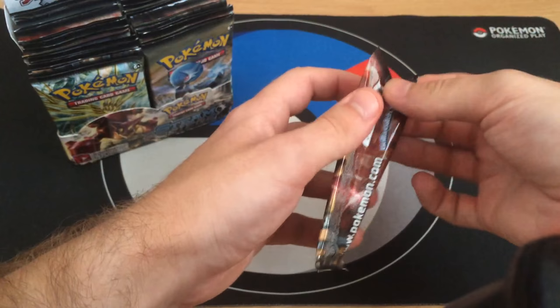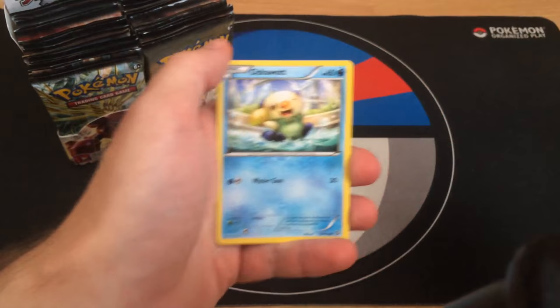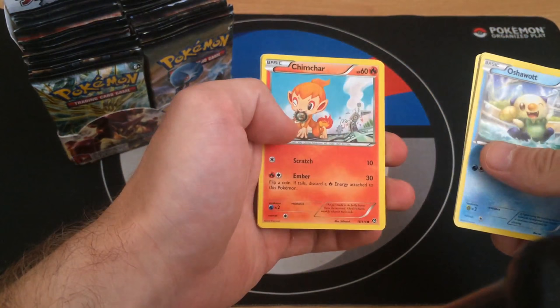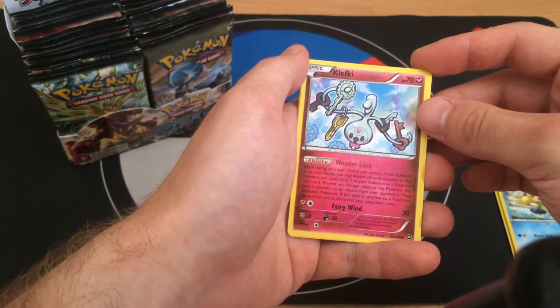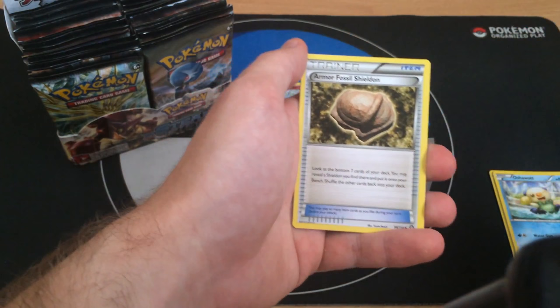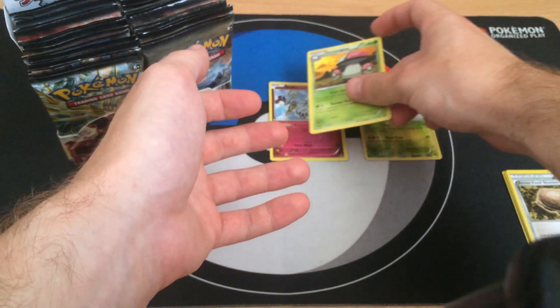Let's crack some packs. I'll put the code cards aside and go through my commons and uncommons, then reveal the rare. We have Oshawott, Krokorok, Tyngula, Druddigon, Chimchar, Dewott, and a Klefki - which is a very good card. You can attach it as a tool to prevent your opponent's Mega EX from attacking for a single turn. Armor Fossil Shieldon. The reverse is Tyngula and the first rare is Amoonguss - not bad.